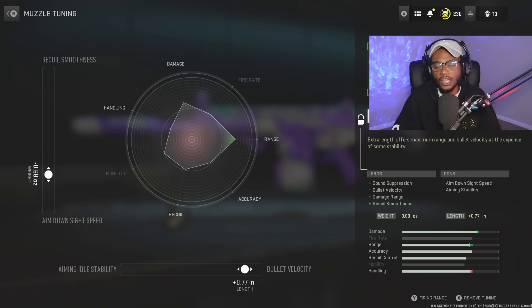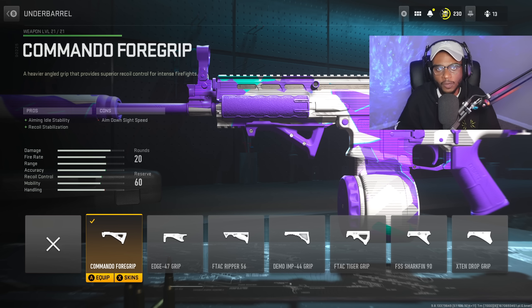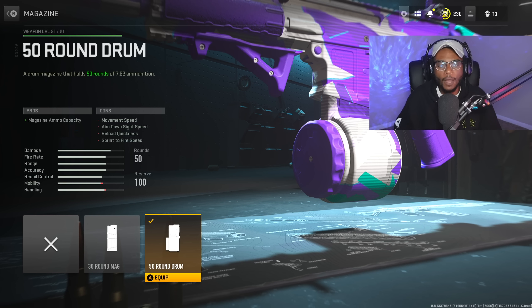For the tune on the muzzle, we're bumping up the bullet velocity to plus 0.77 and the aim down sight speed to negative 0.68 for the best of both worlds — close and long range. For the underbarrel, we're going to rock the Commando Foregrip to smooth out recoil and give us aiming auto stability. The tune is aim walking speed to negative 0.34 and aim down sight speed to negative 0.41 to further strengthen close range handling. Finally, we're running the 50 round drum magazine because 20 is not enough.